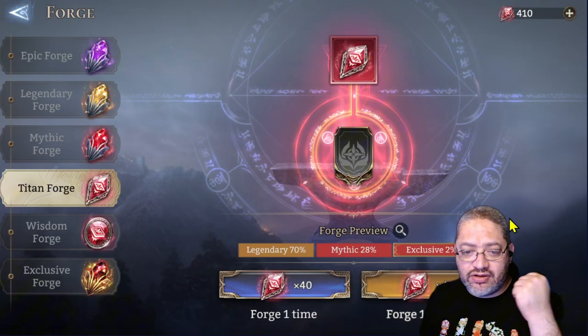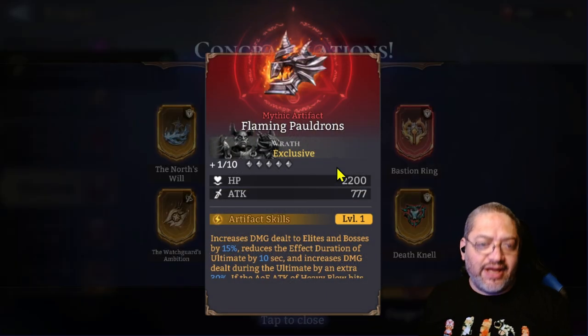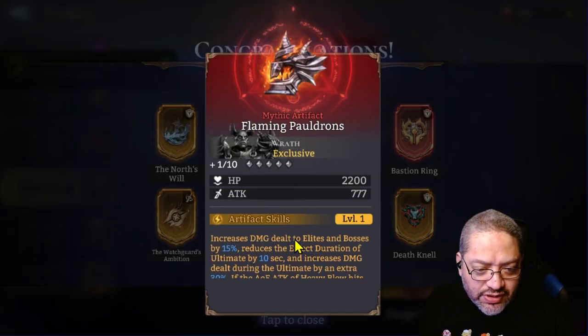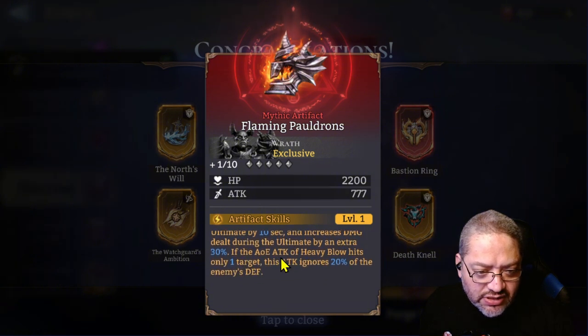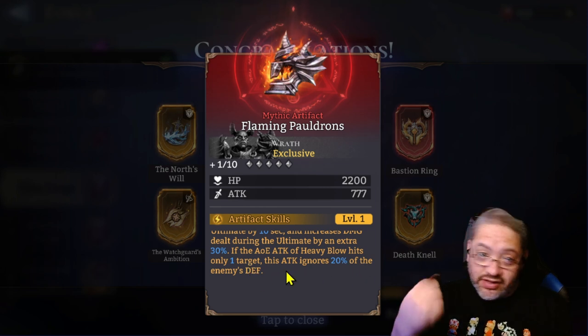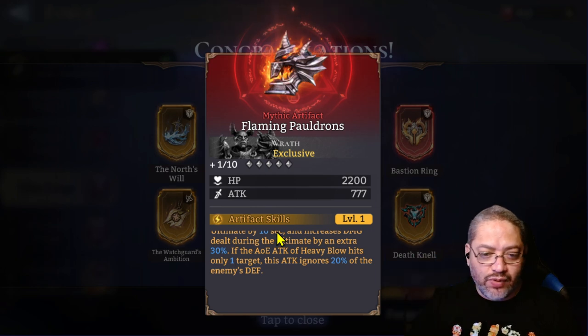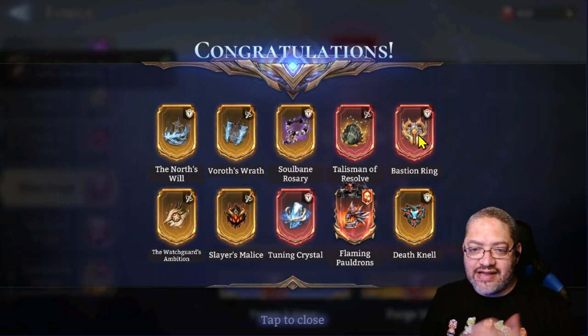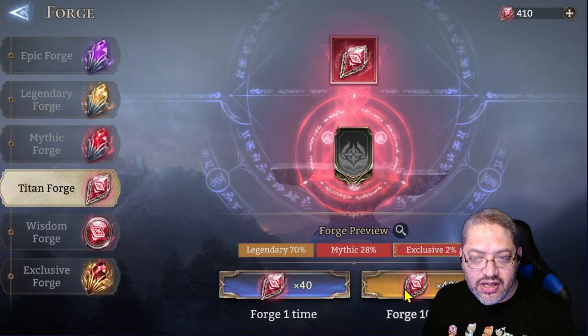We added another one, so we're at three — above rates. We got two more batches and we did get Wrath — that's going to be good. This one increases damage to elites and bosses by 15%, reduces the effect duration of the ultimate by 10 seconds, and increases damage during the ultimate by an extra 30%. If the AOE attack of Heavy Blow hits only one target, this attack ignores 20-30% of defense. Drake's Chasm, Sembra — I actually still use Wrath in this account for Sembra Apocalypse. And we got another Bastion Ring — we can finish off the second one or start the third.